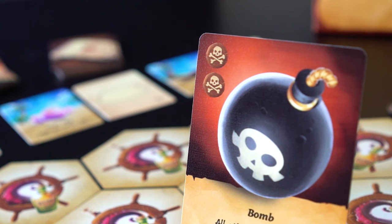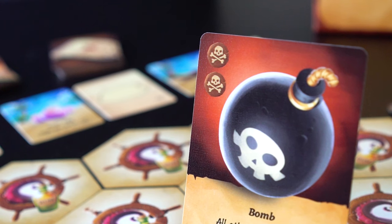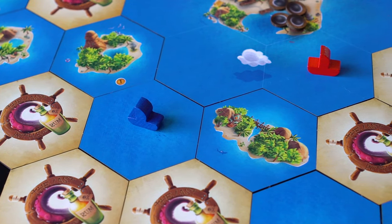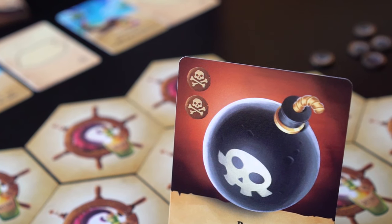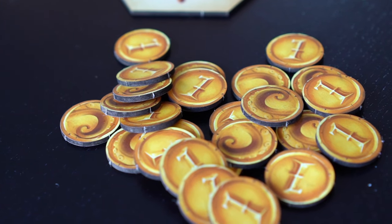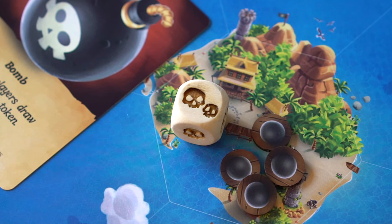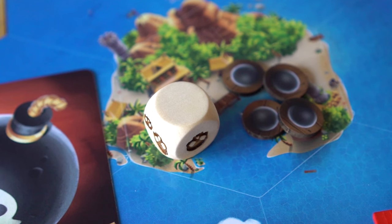The third action is to attack another boat. In order to attack another player, the captain needs to have a number of attack symbols equal to the tiles between the boats. For example, if a ship is two tiles away, the attacking captain needs two attack symbols to attack them. For each attack, the player must also discard one doubloon. When attacking, this die is rolled — for a value of 0, the attack misses and nothing happens.